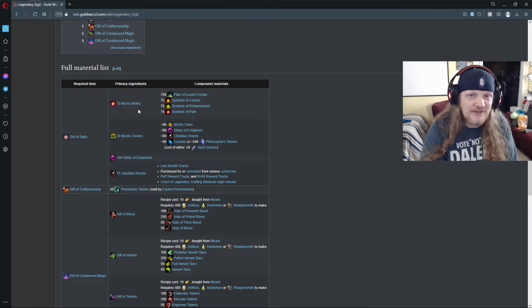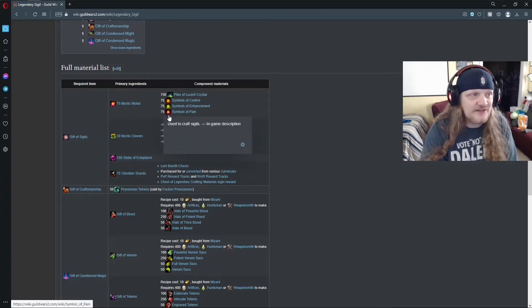75 Mystic Moats — Mystic Moats are actually pretty expensive. These mats over here, the Symbols of Control, the Symbols of Enhancement, the Symbols of Pain, can be a lot on the trading post. So save your gold, and by the time you have the gold to buy all these you should probably have the materials for the rest of it by osmosis. Piles of Lucent Crystal — that's a lot of them, but you're going to need them.